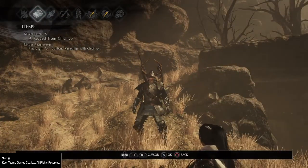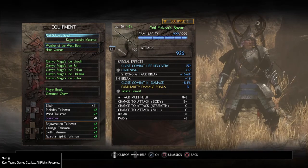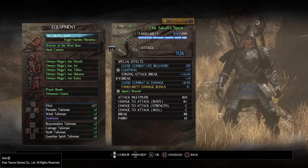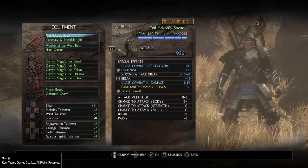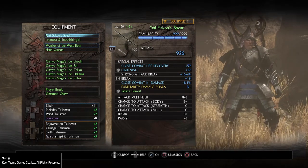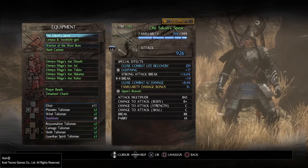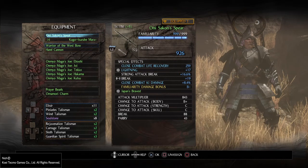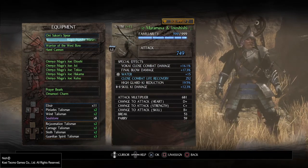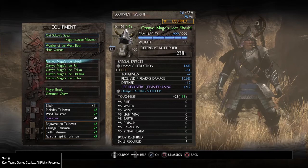Let's look at the equipment. I went with spear as my main weapon. It's really handy if you can manage to roll a weapon that has close combat life recovery. You can also get that by grappling or by finishing moves, but I prefer close combat life recovery that gives you life on each defeated enemy in close combat. The spear I'm using has lightning. Lightning status is really nice because it slows down enemies. I have Break on strong attack, more ki damage in close combat, and familiarity damage bonus, which gives you more damage according to the familiarity your weapon has already reached — in my case that's max.